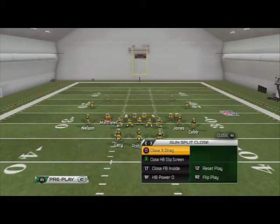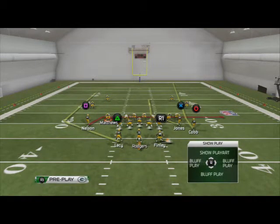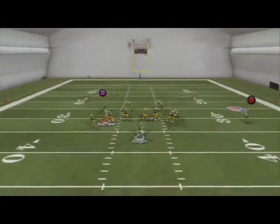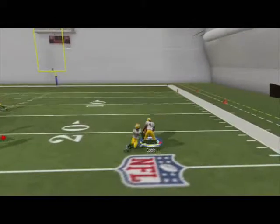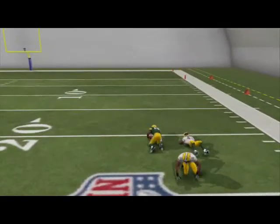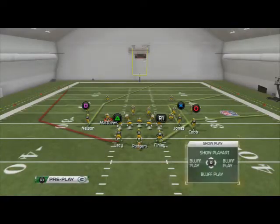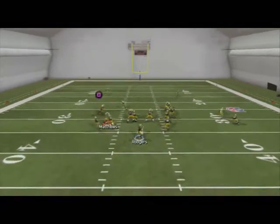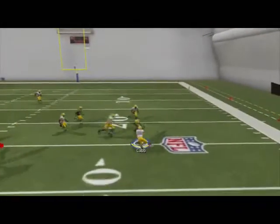The next play I want to look at is the Close X Drag. What we like to do with this play is put Randall Cobb on a hitch route, Jermichael Finley on a streak, and we're going to motion Cobb to the numbers. He's our first read — snap, throw — against a zone blitz you see how we get the ball out of our hands quick. It's going to work against man and zone. The only thing it's not going to beat is Cover 2, so if they're pressed up I typically don't run this play. But against two-man under, you click on, make a user catch, and go.